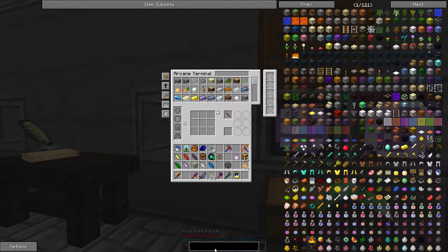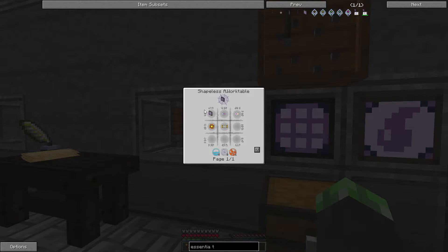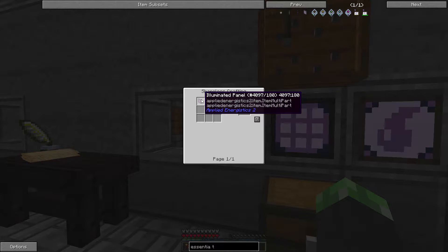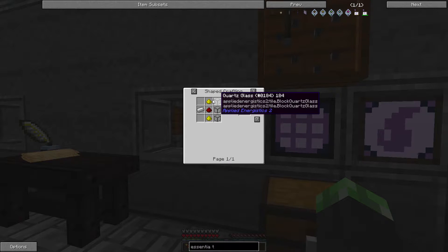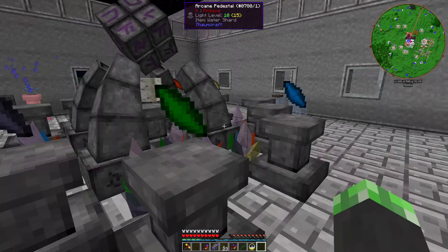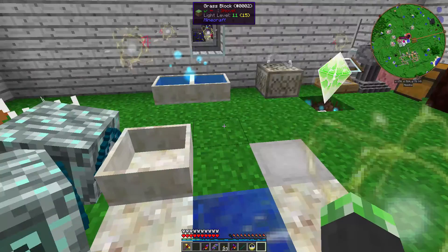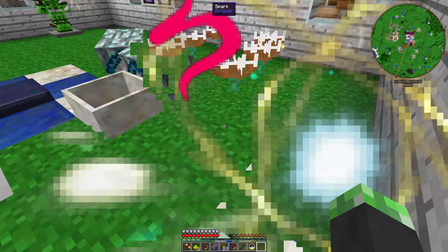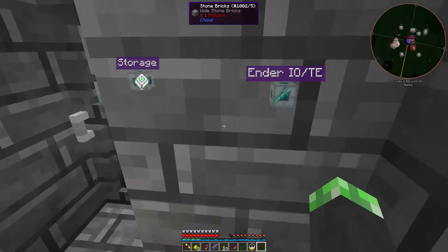Now that I'm thinking about it, why don't we just make the Essentia terminal right now? Let's see, I need a panel. What does that need? Glowstone? Ugh. This is nuts. That should be done soon with its glowstone.